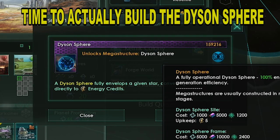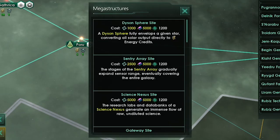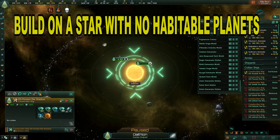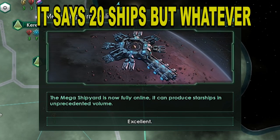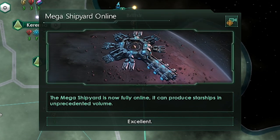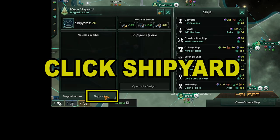Let's build the Dyson Sphere right away. Same as any other megastructure, except with the Dyson Sphere you want to choose an uninhabited system, then click the star in the middle of the system when you zoom in. Now we've finished our megashipyard — we can build 26 ships at a time and get considerable building bonuses. When you have the megashipyard selected, click the shipyard tab at the bottom to access the shipyard.